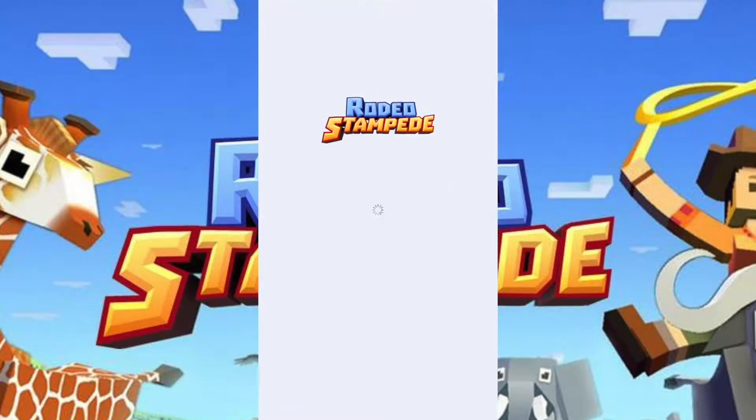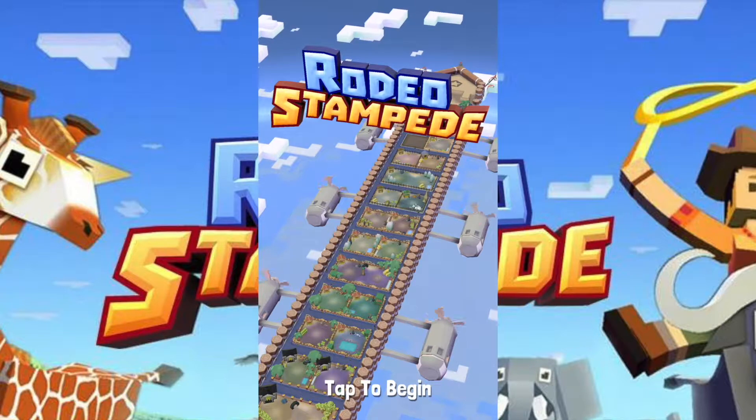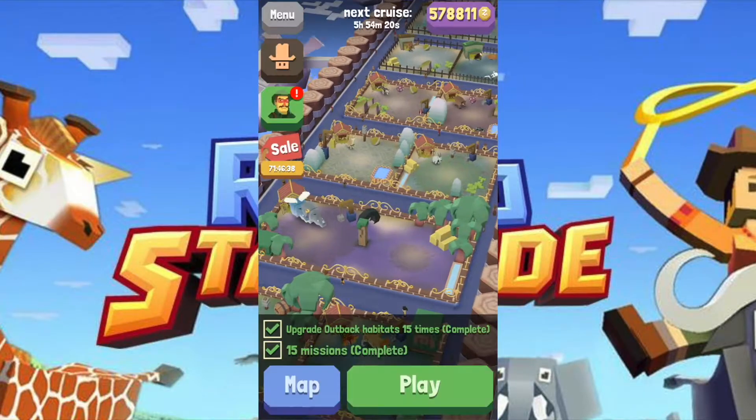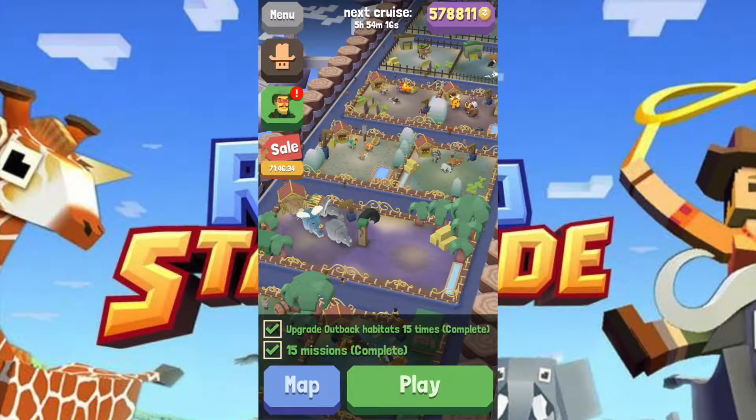Greetings, my name is David McKee and welcome back to Rodeo Stampede Sky Zoo Safari. This game is made by Featherweight Games and is available on Google Play and the Apple App Store. Today we're going to be visiting the Outback 3 area. Let's upgrade the Sky Zoo and find some new animals.